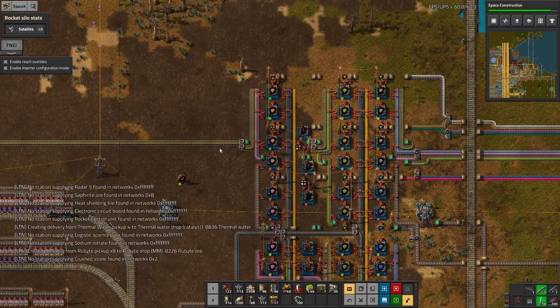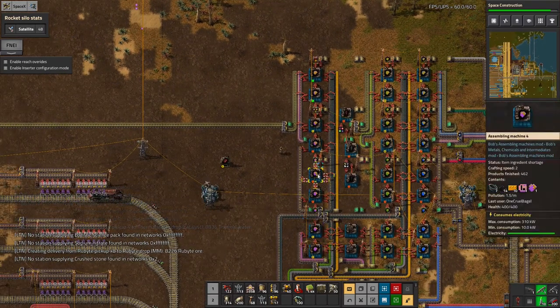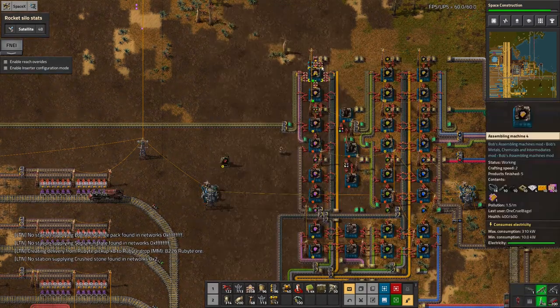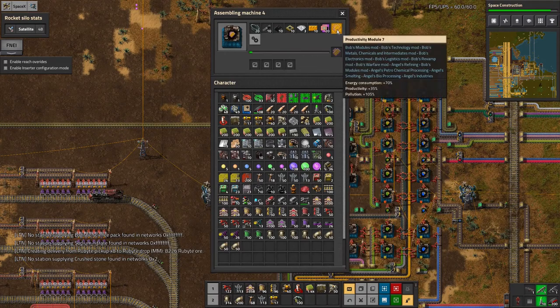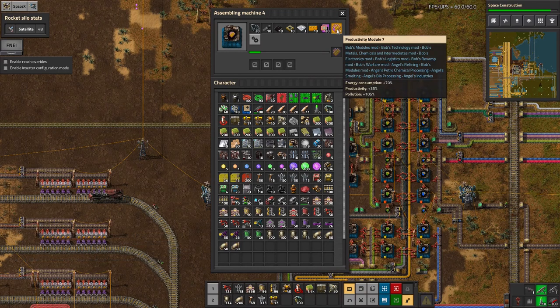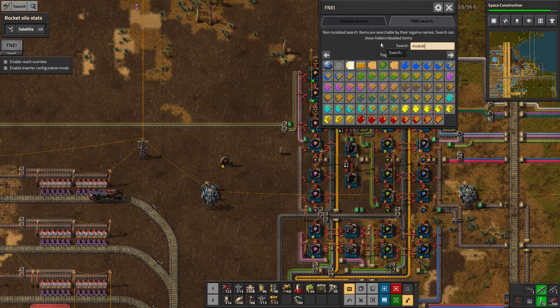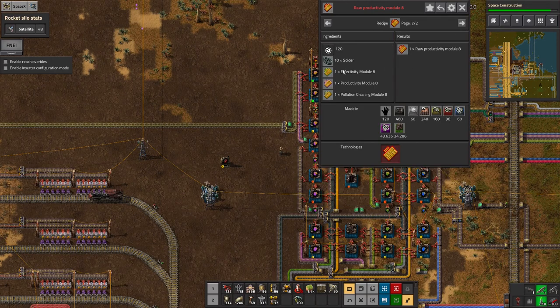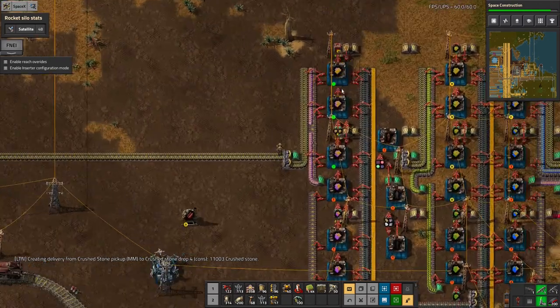In Angel Bobs - or Bobs specifically I think - there are eight tiers of modules, going all the way up to module eight. Module seven is a 35% productivity increase, so module eight is probably around 40%, but as you can see there's a massive energy consumption increase as well. It also supports combination modules, like the raw speed module or raw productivity module. This one is just a 40% productivity improvement with no extra power consumption, however it requires a lot of different modules to go into it so it's very expensive to make - I haven't even researched it yet.